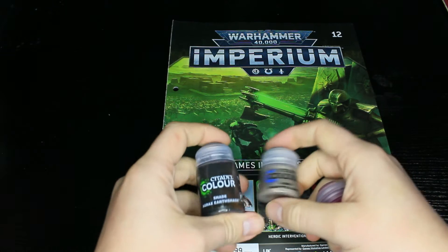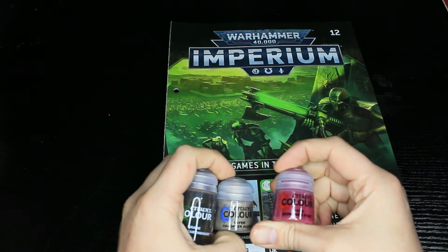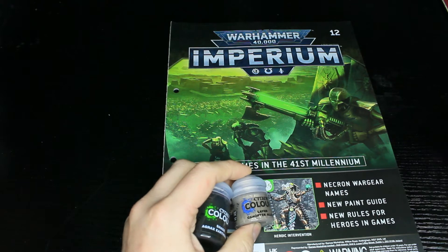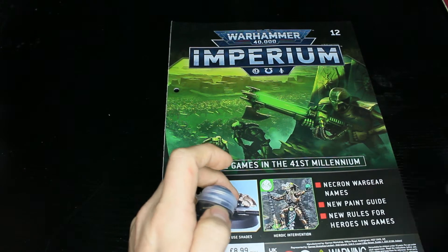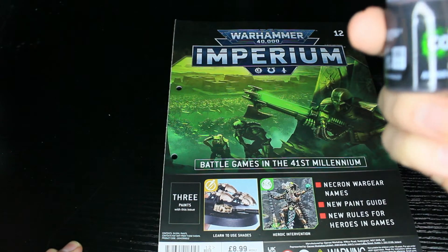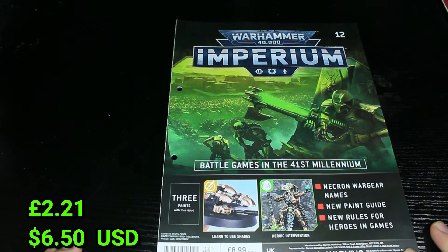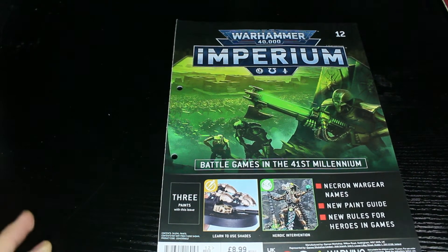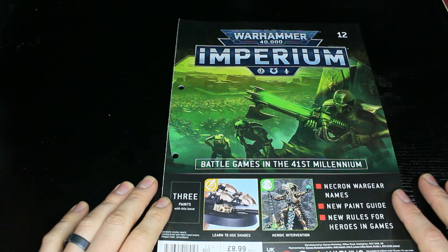This issue is a paint issue, but it's a cool one because we get a shade and two paints — a layer and a base. We've got Screamer Pink for little bits of detail, Canoptek Alloy, a nice layer paint I haven't got one of yet, and Agrax Earthshade, which is literally liquid talent. This actually makes the issue a saving of around a pound or two, though future paint issues will likely only have two paints.